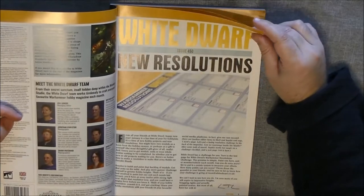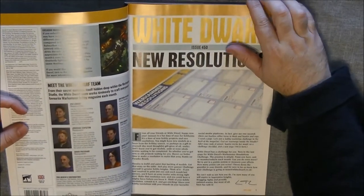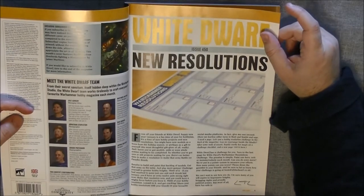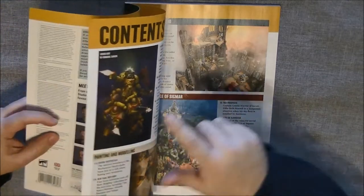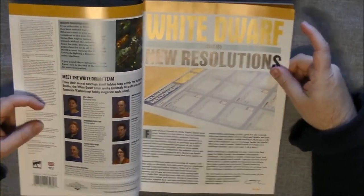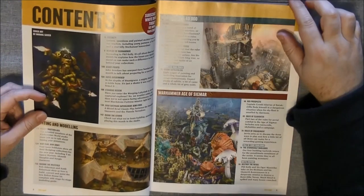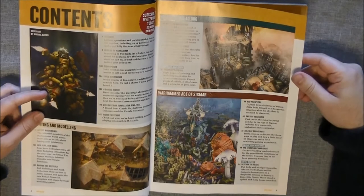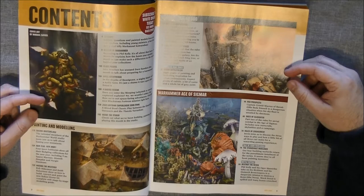So we have the typical introduction, the White Dwarf theme and the new resolutions. You can find this in the community where you can put down your resolutions. To be fair, I don't care about that. So we see here we will have 40K and Age of Sigma, and it's divided by topics.